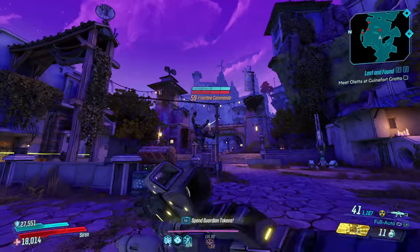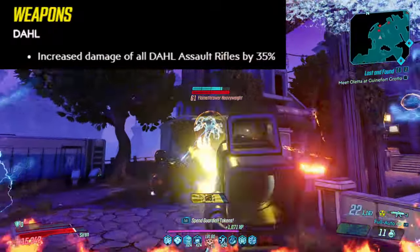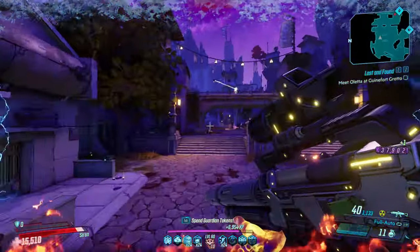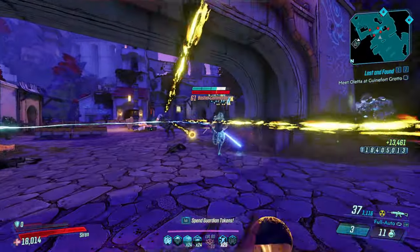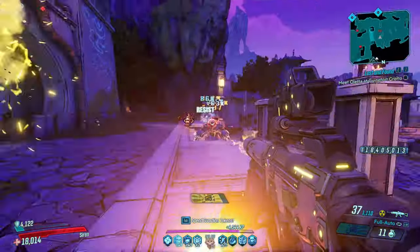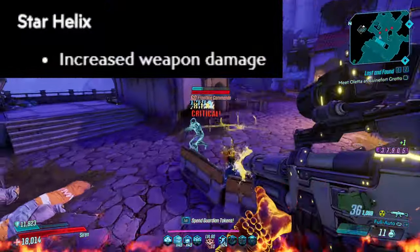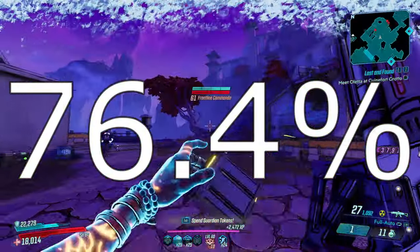Now if you don't know, a while back the Star Helix actually received a buff when all Dull Assault Rifles got a 35% damage increase, and it made it one of the best weapons in the game. But then after its shining period it started to fall off a little bit and a lot of people started going towards other weapons. But now it has been buffed again — they increased the damage once more by a 76.4% increase.